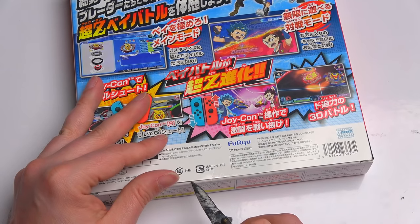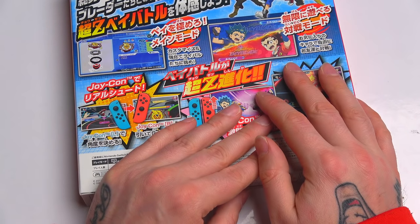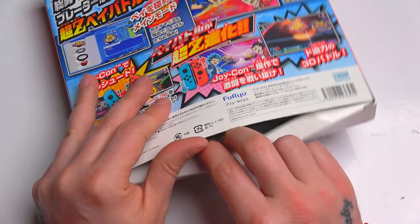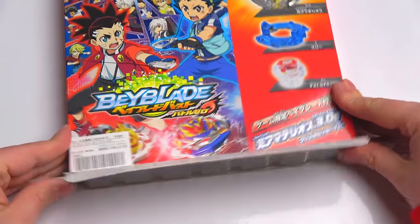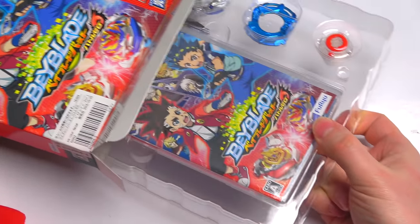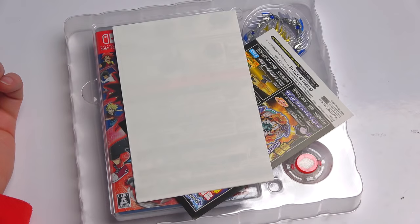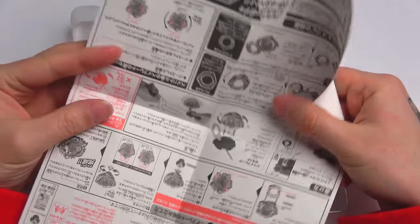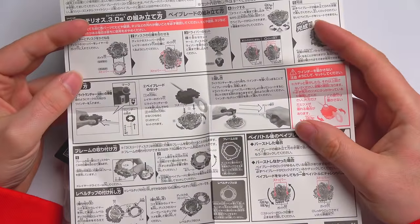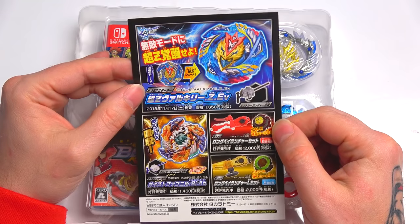Alright, let's open this up — I need a knife to open it. Remember, if you open anything with knives, ask your parents first because it's really dangerous. You've seen on this channel how many times I've nearly cut my fingers, so be very careful. Here we go — the unboxing begins, four minutes in! Let's look at the box... we've got some paperwork, and that's actually it in the box.